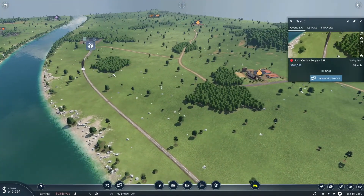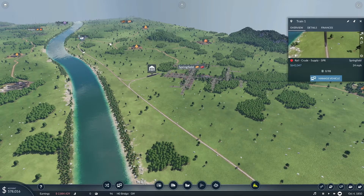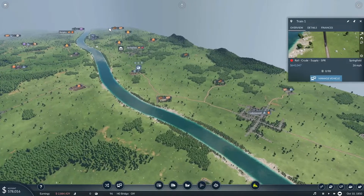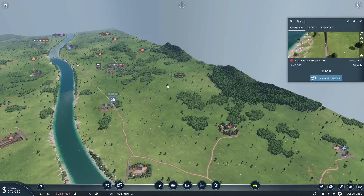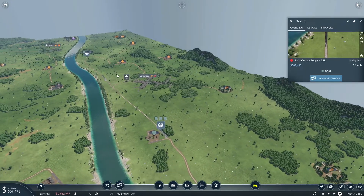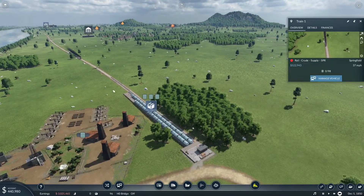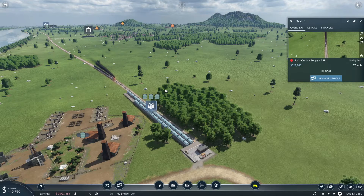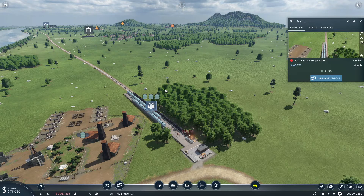We'll let this do its thing for a little bit. We have to build up some cash because we blew our whole lot on that train, but it's okay — it'll take a little bit of time. We can explore the map. If we're going to continue with the oil gig here, we should stick with it for a while and do mostly oil stuff. We're getting quickly overloaded — we'll need to add more trains. These are also just short stations; I'll have to make them longer later on down the road.